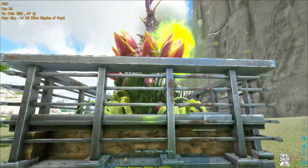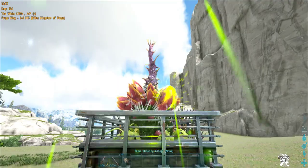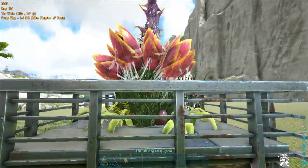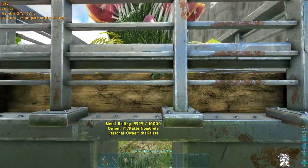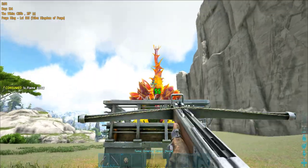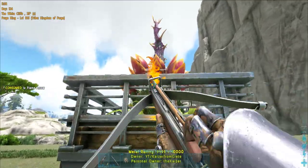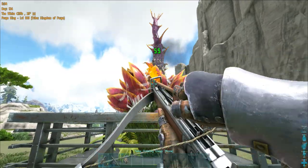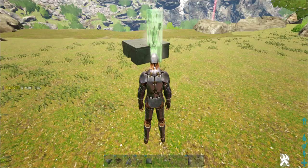So why shouldn't you use the old design? Very simple: the railings. Railings block the line of sight and Plant X turrets become useless — they won't shoot. They need that line of sight to shoot. Raiders can just hide behind the railings and even flame arrow your plants just standing next to them.